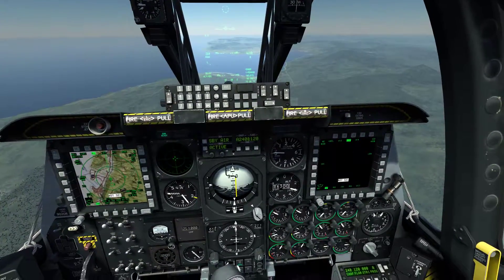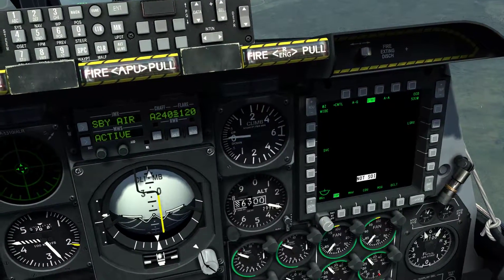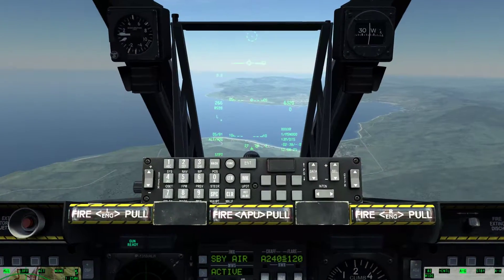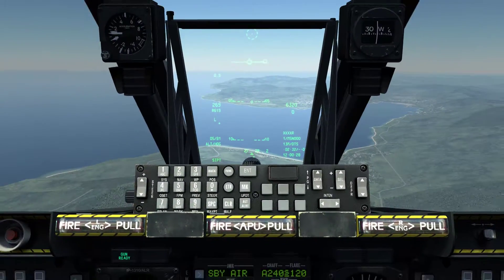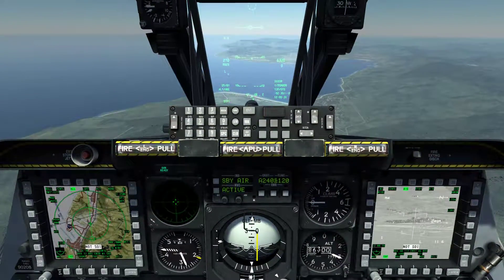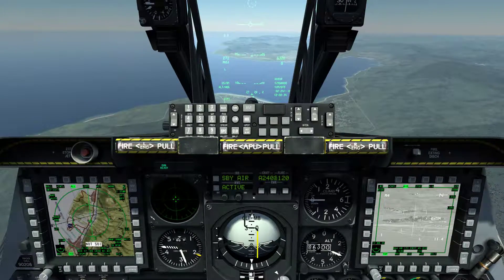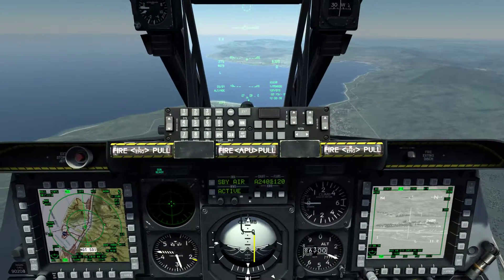On the right side we're going to bring up our TGP on the right MFD we have already selected. Let's bring it to air-to-ground mode. Currently if you look at the HUD up here, the little diamond in the very center, that's what your TGP is looking at. So let's make our TGP the sensor of interest by doing Cooley Hat Right Long. Now you can see a green box around the TGP which means it's the sensor of interest, the SOI.